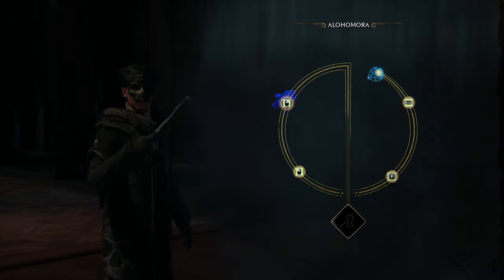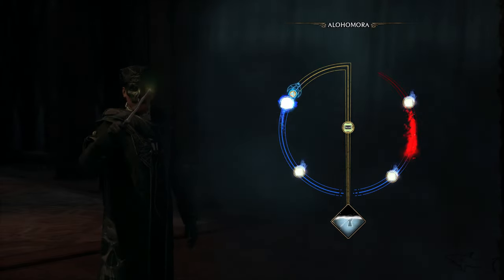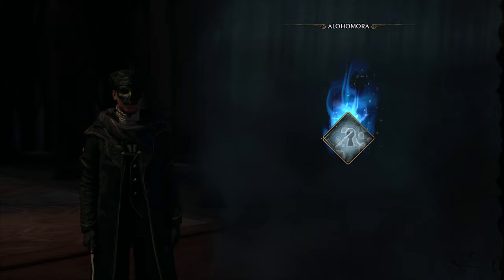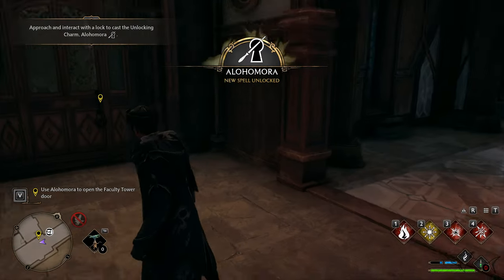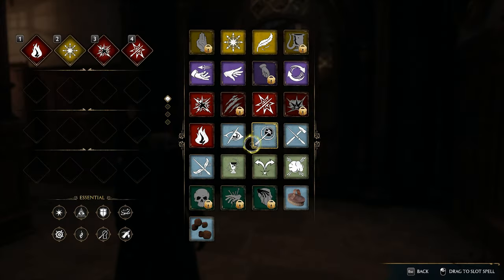Hello everyone and welcome to a new video. Today I'm going to show how we can retrieve the Demiguise Moon from the prefect's bathroom and from the hospital wing. If you have any questions, don't hesitate to ask in the comment section. And by the way, if you don't know how to use the Alohomora spell to unlock things, I have a video dedicated just for that. Enjoy.